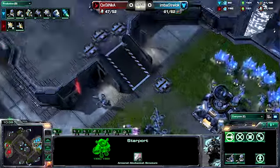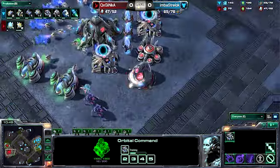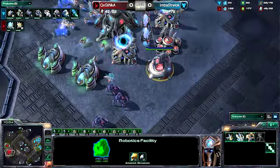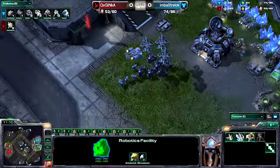Right now it's 34 SCVs to 30 Probes, and Strelok also has double mules, so he's in a pretty good position. He also has solid tech, whereas Inca, with that later robotics facility, still doesn't have a Twilight Council or any Colossus tech. He's really just relying on gateway units right now, and he could be in a lot of trouble when Strelok comes out with some type of two-base timing attack.